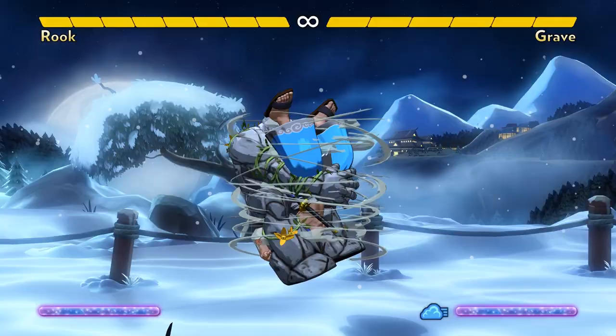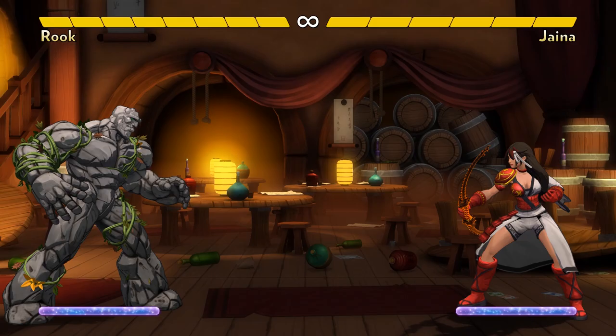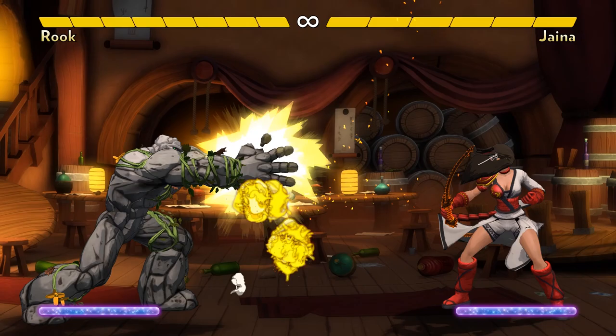Rook can use sweep in this situation too. It's short range, but it's also fast, and it knocks down, resetting the situation. Rook's other normal attack is Thunderclap. It has a full-screen vacuum effect that sucks opponents towards him, even if it whiffs and even if they're jumping. It also has a big hitbox and it can destroy projectiles.